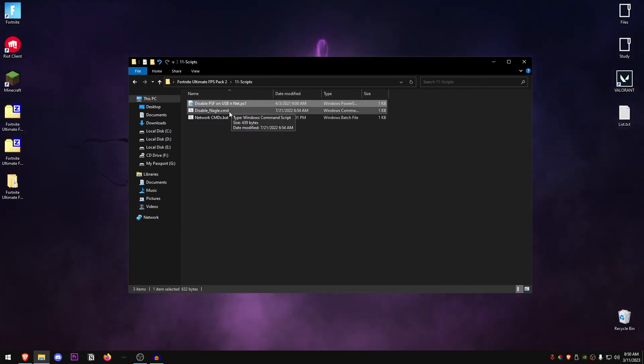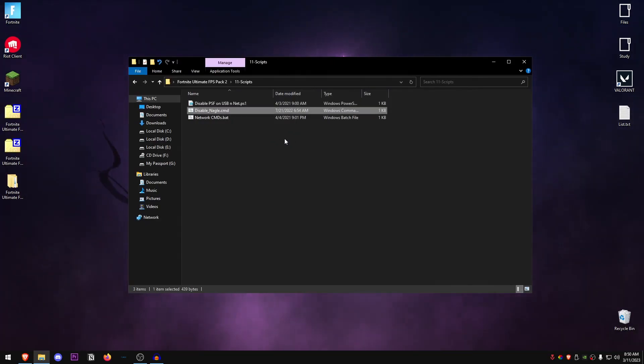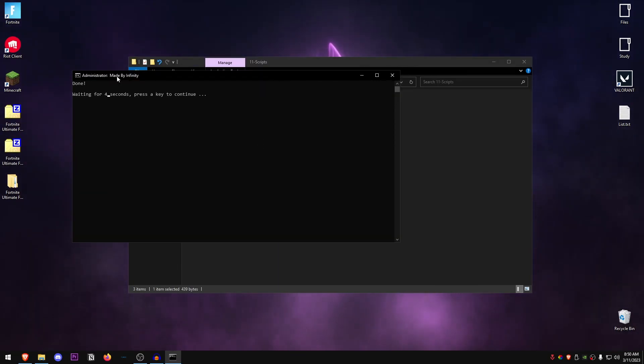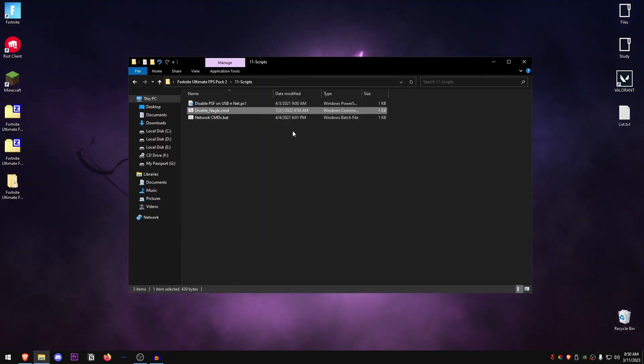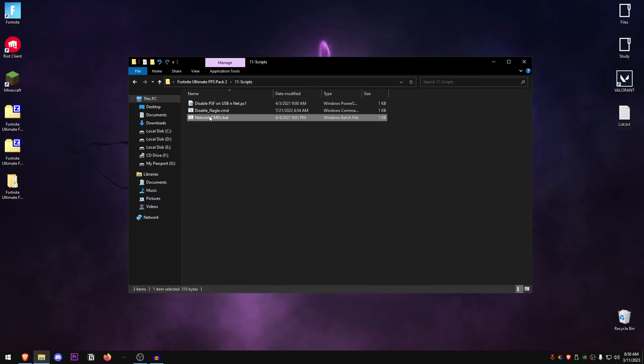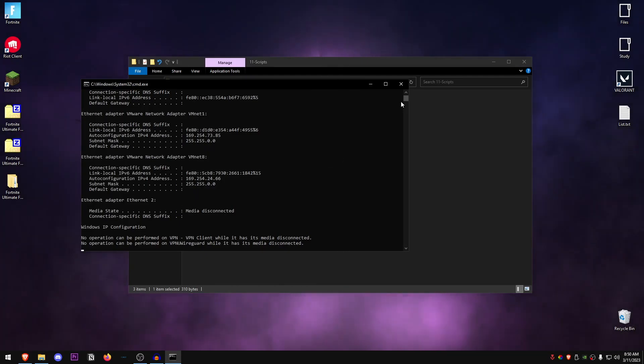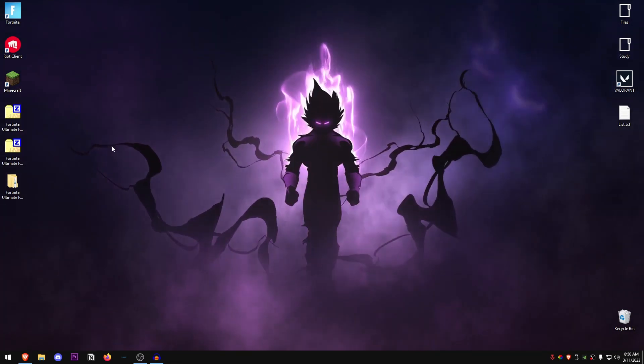Next, the Disable Nagle script — this disables the Nagle algorithm, which will improve your network. Right-click on it, run as administrator, wait about three seconds, and it's done. Then for the Network CMDs script, right-click and run as administrator. It will run all of the network tweaks we also ran in the previous video, just to make sure everything is working properly. Once that's done, you can close out of this.